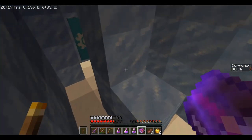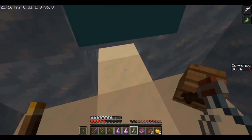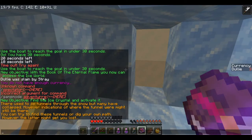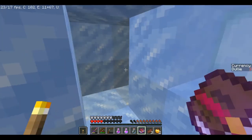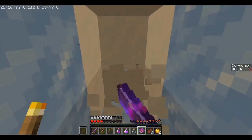Nothing up here, so I must go this way. Oh no — not good at all. Okay, we made it through there. The ice gauntlet is activated. New objective: 'There used to be tunnels through the snow but many have collapsed. However, indications of where the tunnels were might still be there. You can try to find these tunnels or dig your own path, but the latter might get you lost. There's also precious treasure hidden in the snow.' This path looks very clear — but being me, I want to know what's behind this snowy one.